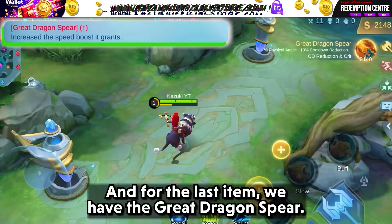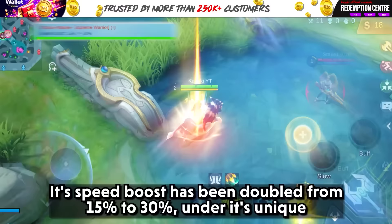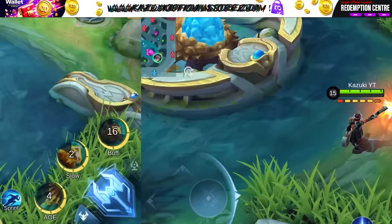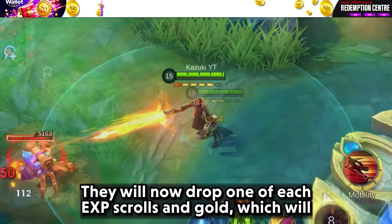For the last item, we have the Great Dragon Spear. Its speed boost has been doubled from 15% to 30% under its unique passive, Supreme Warrior, making it a formidable choice for those looking to zip around the battlefield. In battlefield adjustments, scavenger crabs have been tweaked for ease and fun — they will now drop one of each EXP scroll and gold, which will automatically fly to the killer. No more annoying pickups.